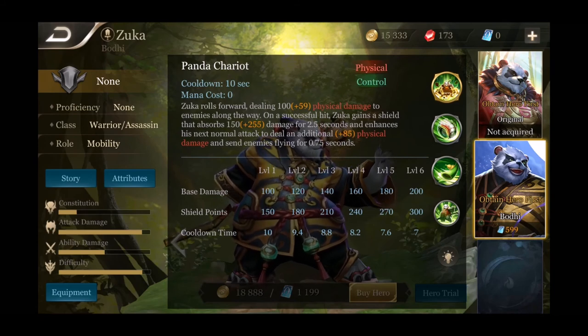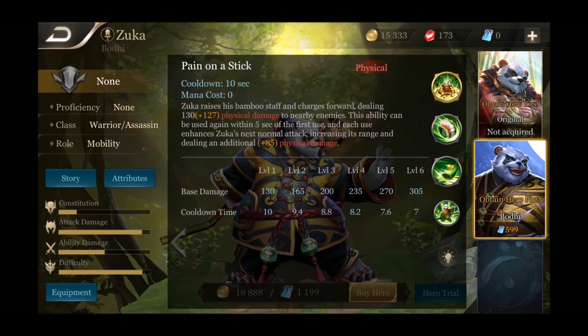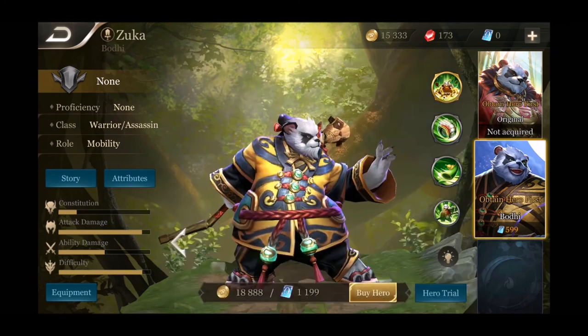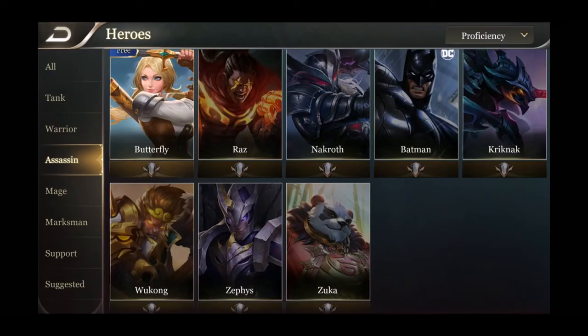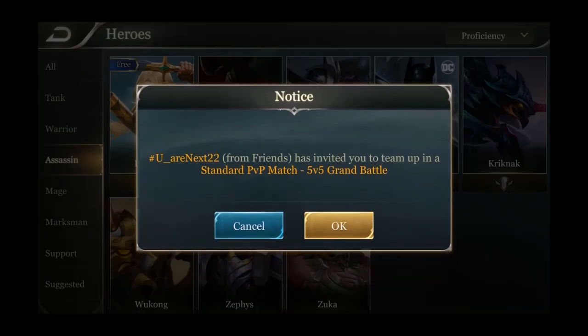His second ability is Panda Chariot — Zuka rolls forward dealing damage to enemies along the way. On a successful hit, Zuka gains a shield that absorbs damage for two and a half seconds and enhances his next normal attack to deal additional damage and send enemies flying — pretty good crowd control. His ultimate is Skyfall — Zuka leaps up and crushes enemies from above, dealing damage to enemies in the target area and stunning them for one second. It also enhances his next normal attack. He sounds like a guy with a lot of enhanced basic attacks and solid crowd control.